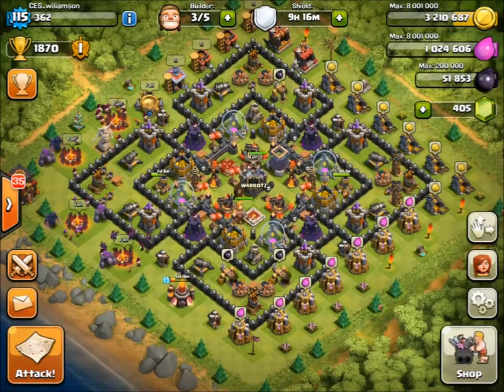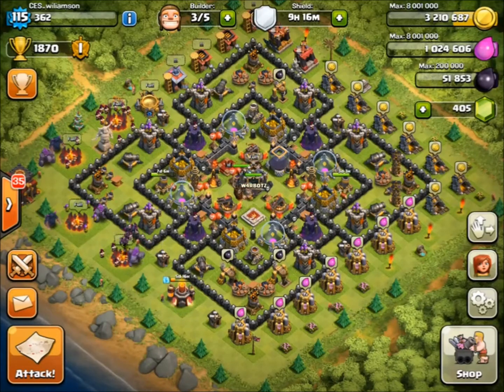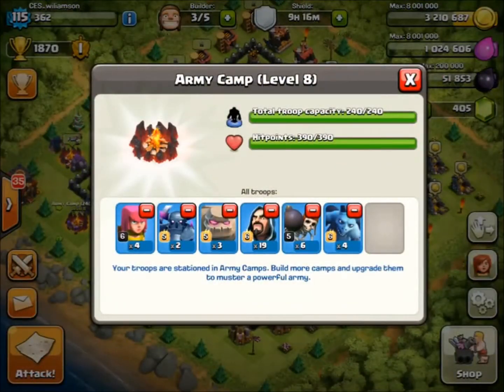I use Go Wipe because I find it easier and I like the Peckers for steaming into the centre, getting a lot of damage in the centre, and moving out from there to hit 50%. In my camps I have four Archers, two Peckers, three Golems, 19 Wizards, six Wallbreakers, and four Minions.